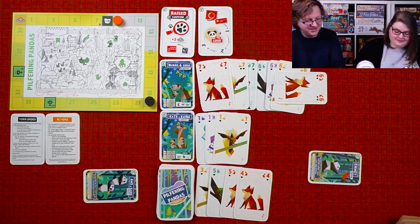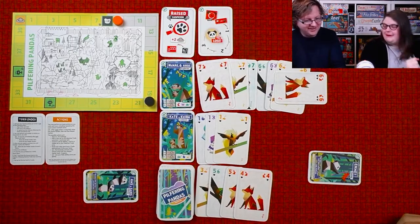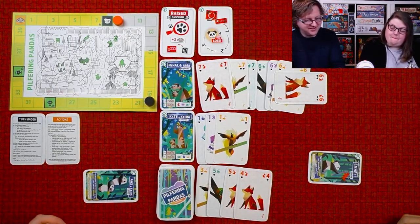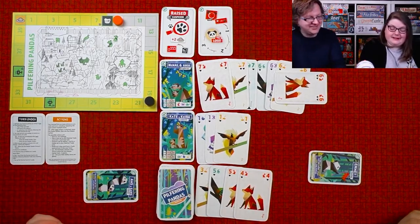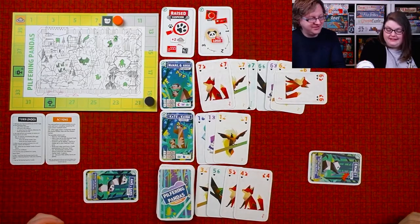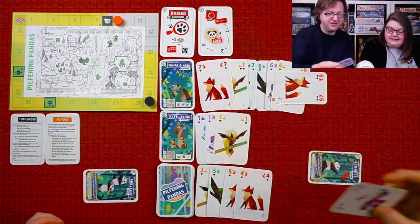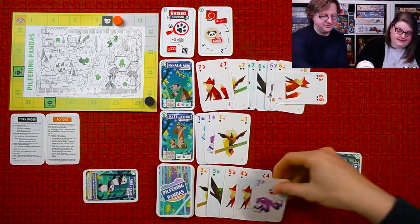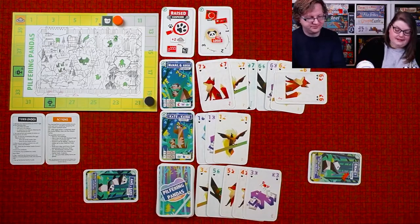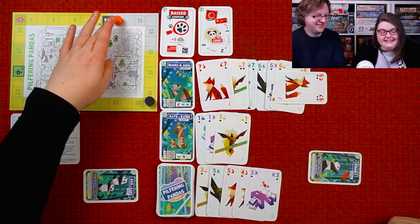Yes, I understand the message that has been spoken. Very subtle messaging. We just have to win — we need to get to the points before the zookeeper. We don't think we have nine points between our two hands, so we'll gather more cards. I'm going to draw from the top of the deck, discard, and pass to my esteemed colleague.